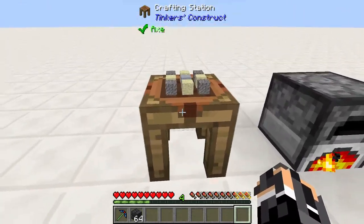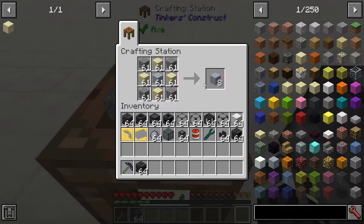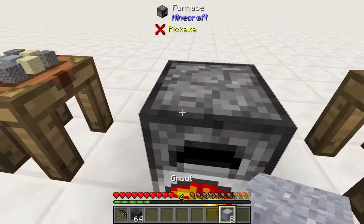To get started on your Tinker's Smeltery, you're going to need to make some grout. To make grout, you just put gravel, sand, and clay together, just like this, and boom.